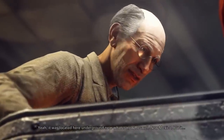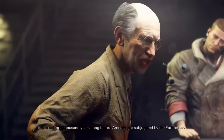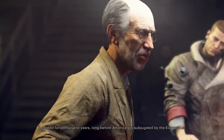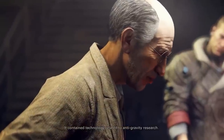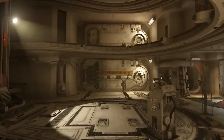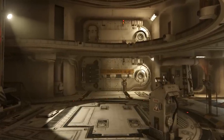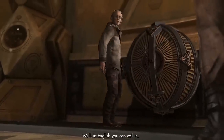It was located underground near what is now Roswell, New Mexico, but it existed for a thousand years, long before America was subjugated by the Europeans. It contained technology related to anti-gravity research. So could the vault on the ship be Set's own personal Datsyuhud-style vault, full of crazy technology that's almost indistinguishable from magic?